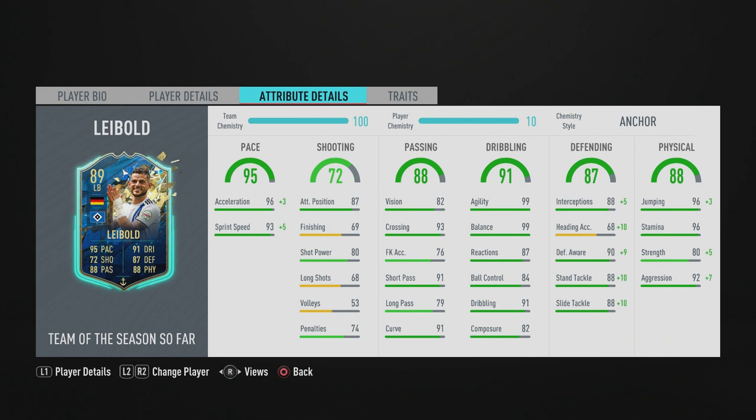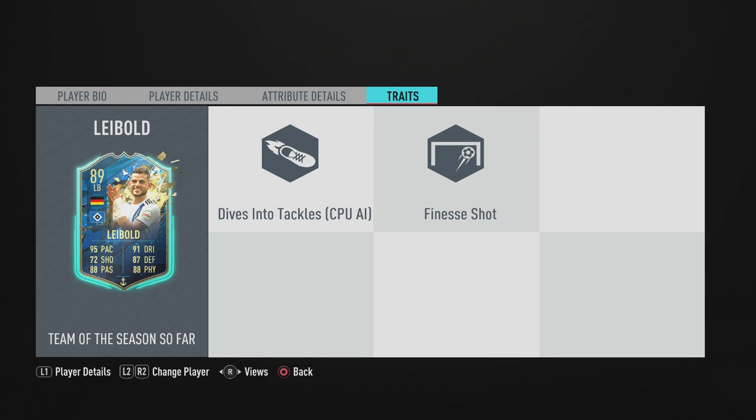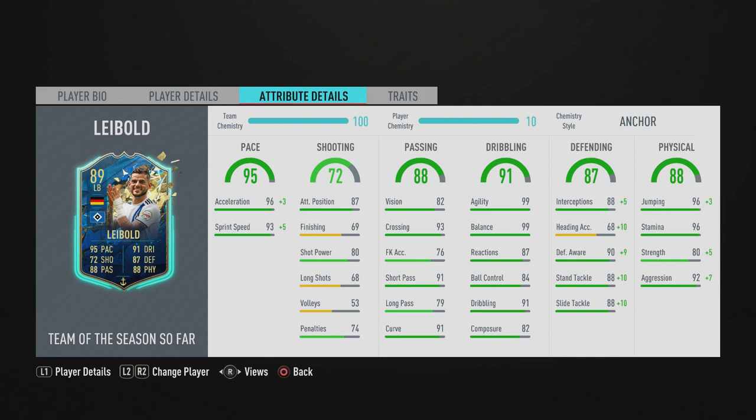For dribbling, 99 agility and 99 balance — literally that's meta. If you're talking about meta, this card is meta. Composure is not horrible either. He looks insane. Once he is shorter, he's going to be agile, balanced, and feel insane on the ball. Ball control is decent, reactions is decent — 99 agility and 99 balance is phenomenal. For defending he's got nice defensive stats, 80 strength, and 96 stamina — so as a fullback he's got all the stamina he needs. He's also got a finesse shot trait, though that's pointless for a left back.